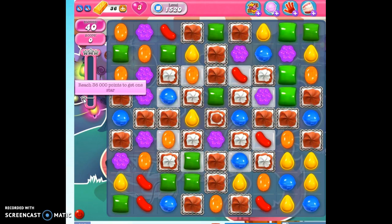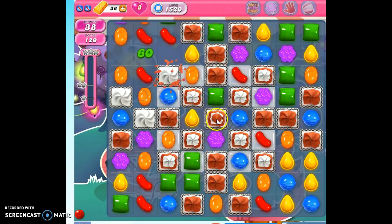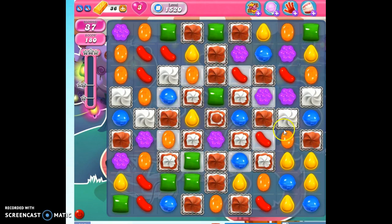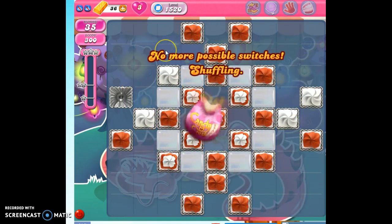We need 36,000 points to get one star. We don't have to worry much about that — we need to clear out all of the jelly. It's really tough because there are all these obstinate frosting blocks. We're used to those, except we have a new one with an extra layer, so now we have to hit it five times. Really, we just have to be lucky in the combinations we can make. There's some strategy involved — I'd say about 10% is strategy.